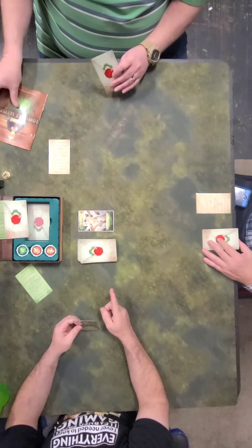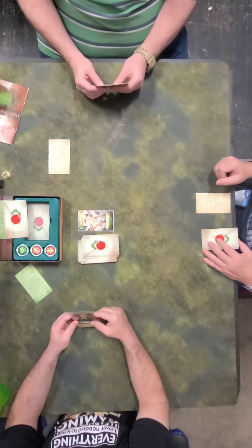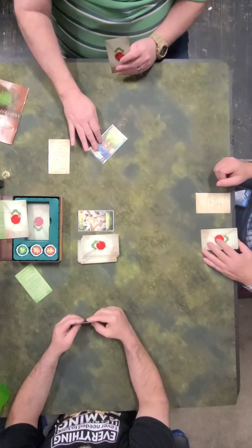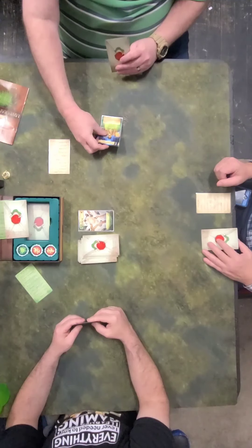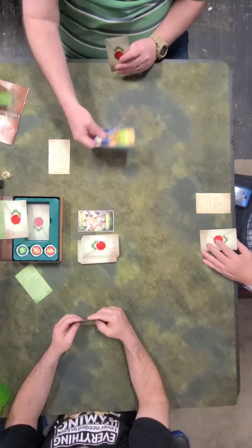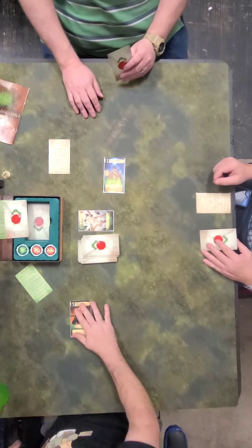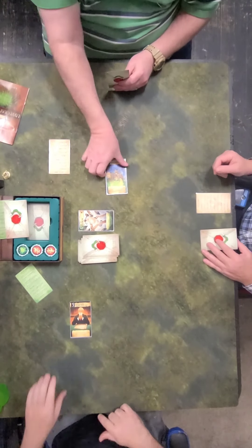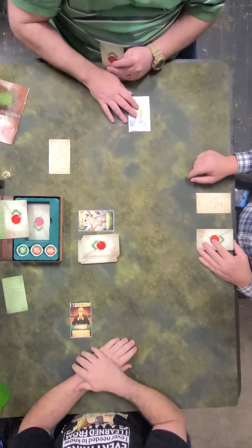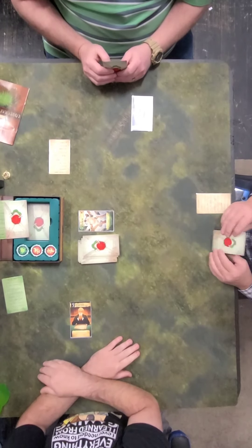You draw a card and you play a card — that's pretty much the whole round. I play the Investigators. I name a number other than one and another player, and if they have that number in their hand, they are knocked out of the round. Do you have a five, Bill? You got me right off the bat! So I'm out of the round. That goes in my played pile. That was not an insanity card, so we don't have to worry about that.